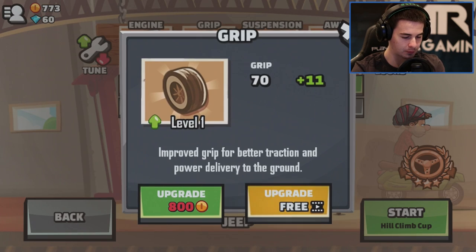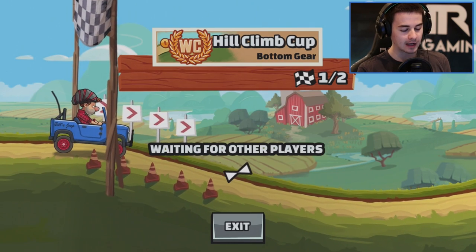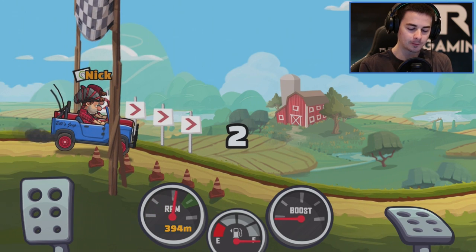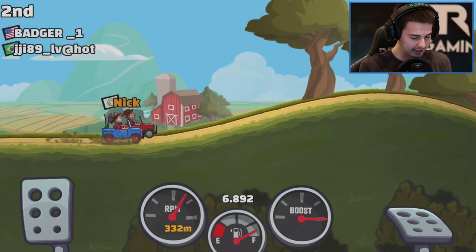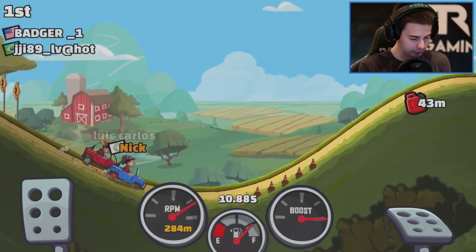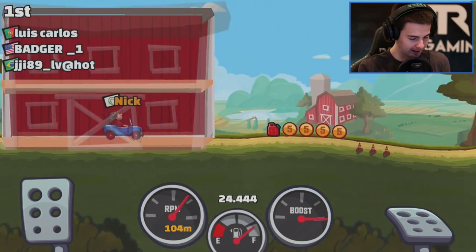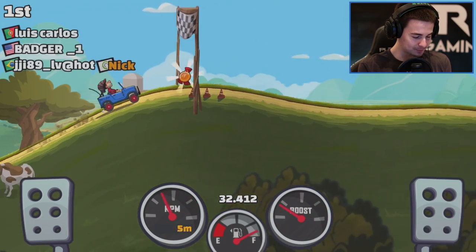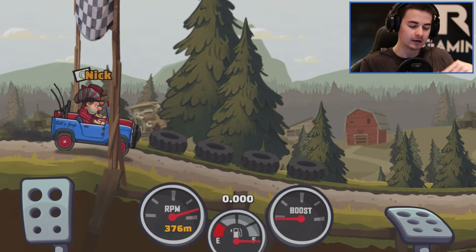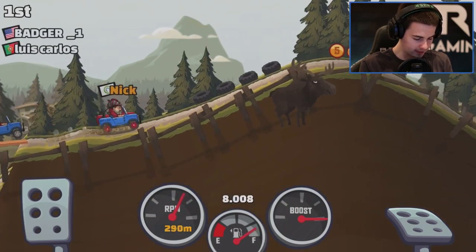We've also got the Cup mode — the Hill Climb Cup. I figured out I need better grip. I can't afford it, but I'll watch an ad — there we go, grip level two unlocked. Let's start the Hill Climb Cup. We're waiting for others, so we might be playing online or racing ghosts. We're racing a dude in his red truck, just trying to get as far as possible. Through a barn — I miss this game so much. First place! I got all my experience. So we're totally racing ghosts here.